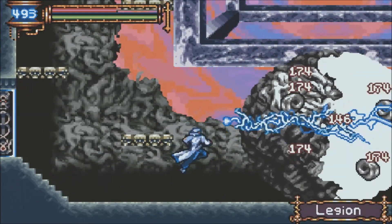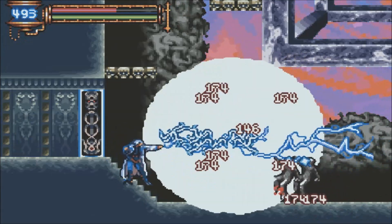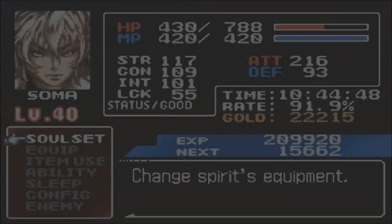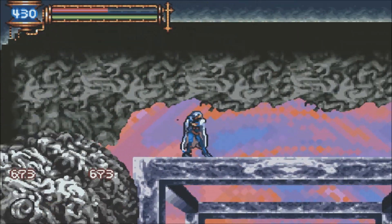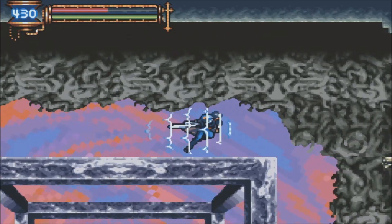They were sneaky enough to include Legion in the Boss Rush, which means we have to tear through this thing again. Thankfully, since I'm not going for its soul this time around, I don't have to worry about tearing off all the shell, so I can just spam souls like Red Minotaur and Lightning Devil without any concern, which makes this boss fight go ridiculously quick.